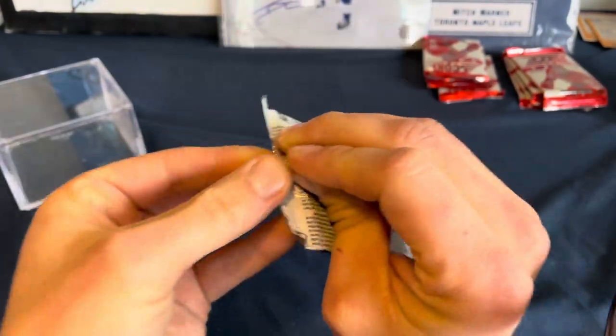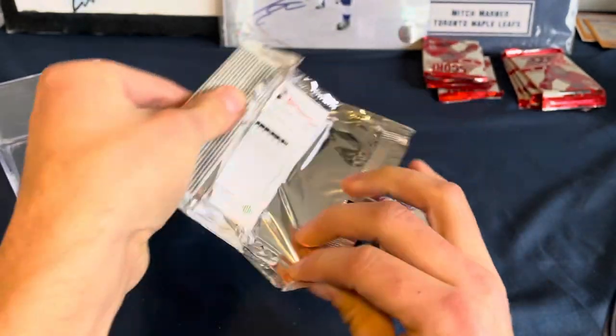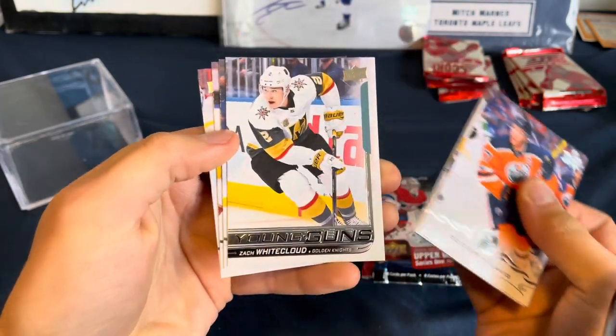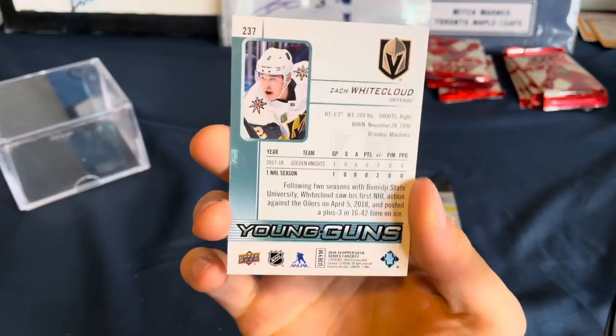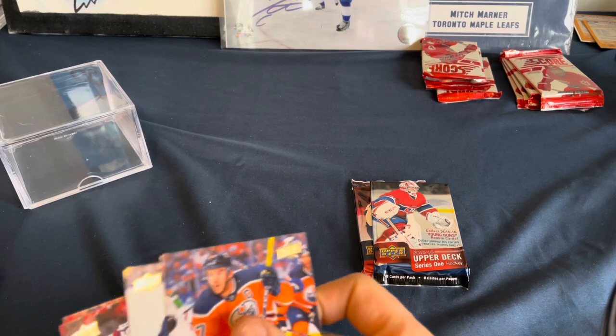Eight-card pack. Pretty much chasing a Pedersen here. We got a Young Guns — Zach Whitecloud. Who the hell is that? He's alright. Zach Whitecloud, Young Guns.